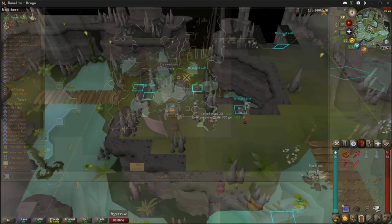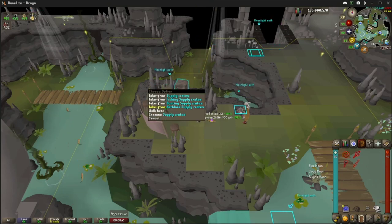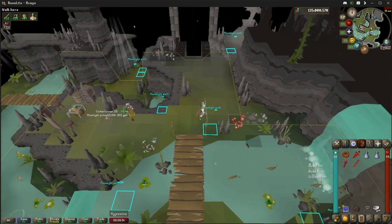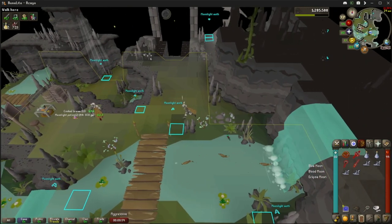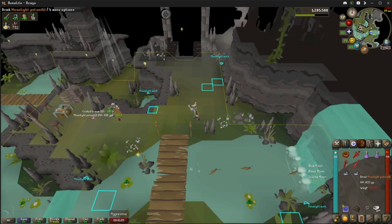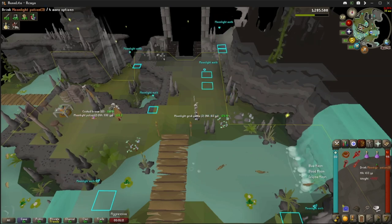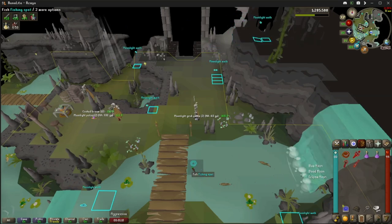Once you get to this spot right here, right-click and take from the herb and supply crates — you get two vials of water. Come over here to collect from the grubby sapling, grab two of them, crush them up in the pestle and mortar, use it on the water, drop the other two, and that gives you two moonlight potions. They're only dose three — chance of getting a four, three, or two dose — but these are super combats and prayer potions combined.